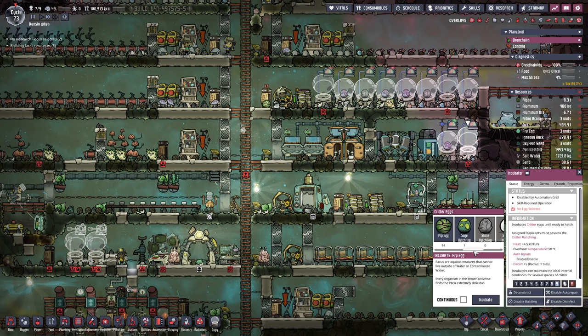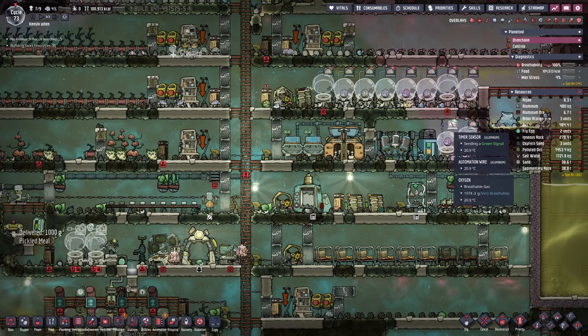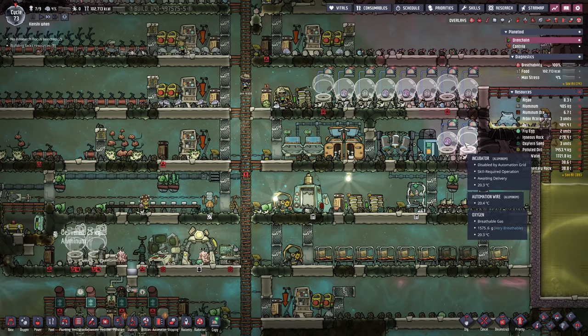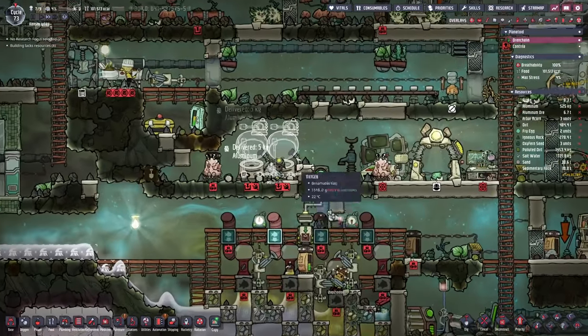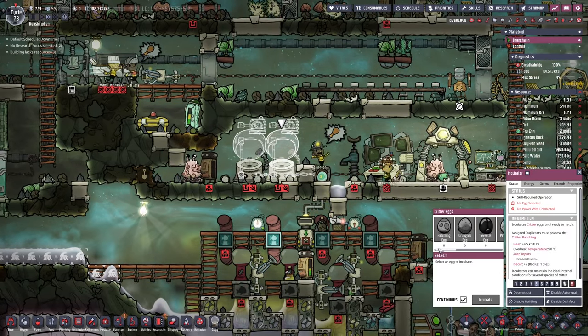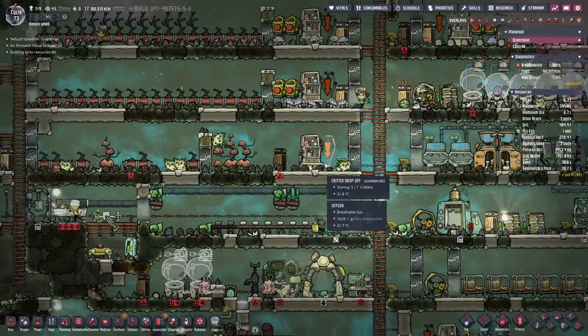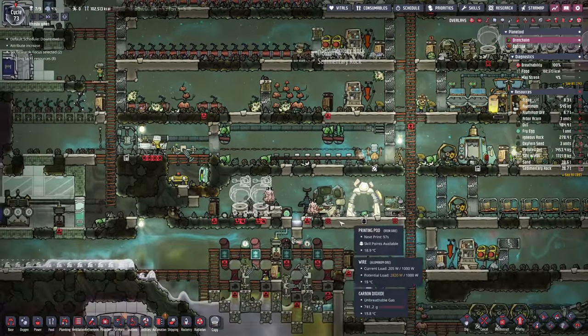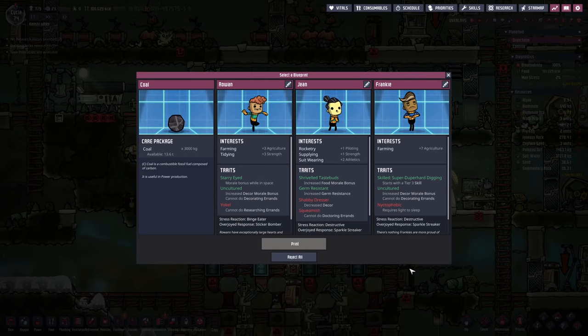One more Paku fry. There are no stone hatchlings or regular hatchlings. One more fry egg. Once the fry egg is in there, we'll switch that over to some other egg-laying stuff. We've got 14 pip eggs lying around the place. They'll make wonderful barbecue. While we're waiting on those incubators to finish, we've got a blueprint — coal. We've got loads of that stuff.